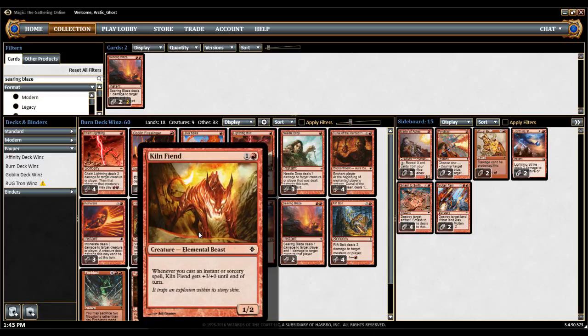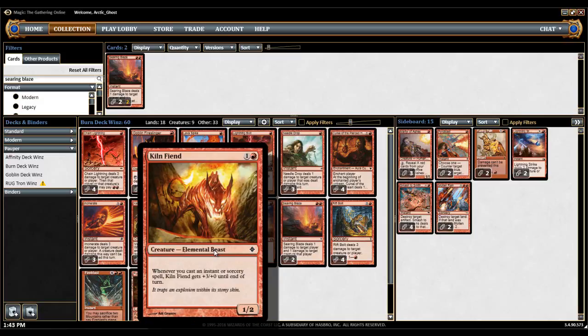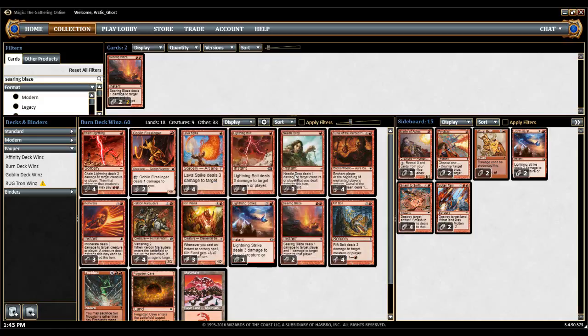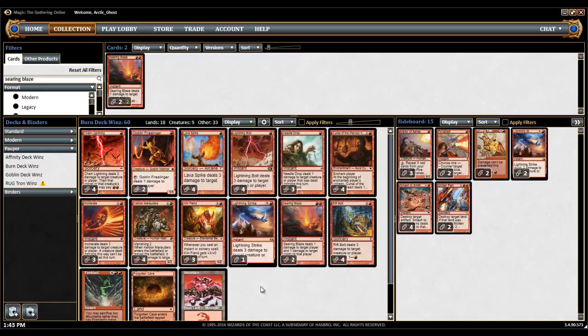Next up is Kiln Fiend. This is a card I've seen pop up in some Burn lists, and some it doesn't. You can win as quickly as turn 3 with Kiln Fiend a lot, and it's really not that hard. If you just go turn 1 Rift Bolt, put them to 17, turn 2 play him, turn 3 you just go Lightning Bolt, Lava Spike, Needle Drop, get them to 10, and then you just kill them. Sometimes they will kill the Kiln Fiend, but for the games where you can get a little lucky and they don't have the removal spell quickly enough, you can get them.